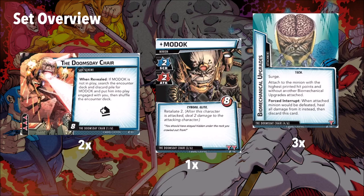There are three copies of the attachment Biomechanical Upgrades. Surge — always love Surge — attached to the minion with the highest printed hit points, and without another Biomechanical Upgrades attached. When the attached minion would be defeated, heal all damage from it instead, then discard this card. That's horrible. The highest printed hit points is probably going to be MODOK because he's got eight, but there are some minions that could get higher. This is going to be really frustrating, especially if you get MODOK down to one health and you draw this — you're going to have to deal that one damage, heal him to eight, and then deal another eight to get rid of him, which can just be devastating. This doesn't trigger when-revealed effects a second time, thankfully, but it can be a major pain with MODOK.